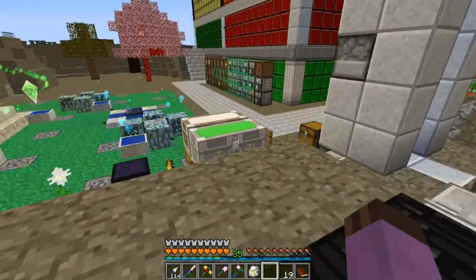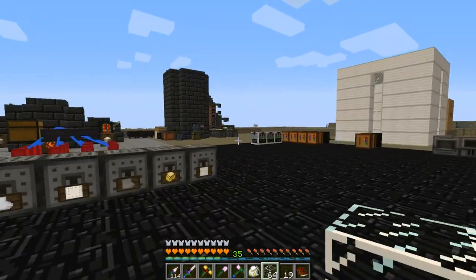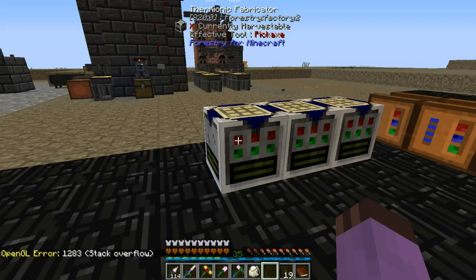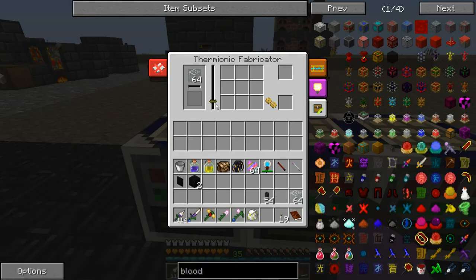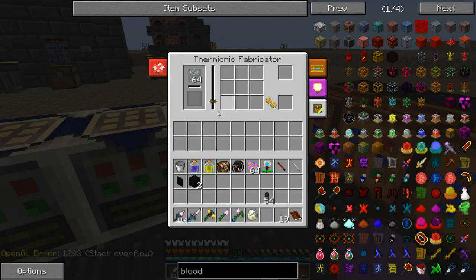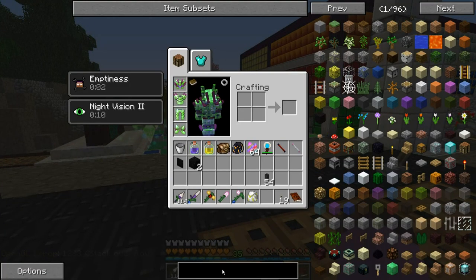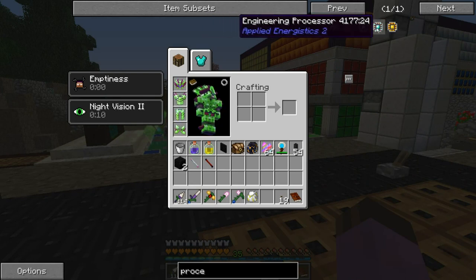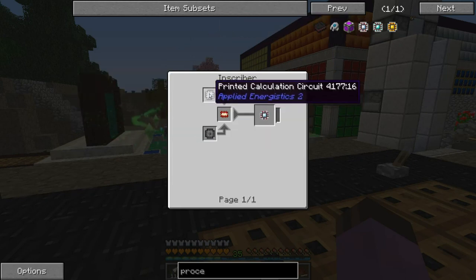The Thermionic Fabricator needs to be supplied with a little bit of glass — I'll just grab three whole stacks. Or you can put in sand, but it takes more RF to melt it. Once we give it a recipe, it'll start heating up and melting the glass to make liquid glass used in the recipe. We are going to need three different types of electron tubes. These are the calculation, engineering, and logic processors — we are going to need stacks and stacks of these to get into AE.